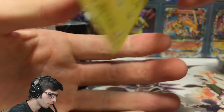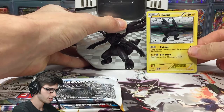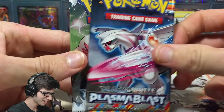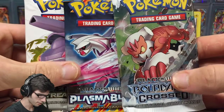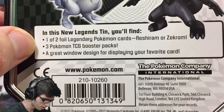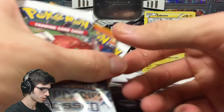Let's crack into this tin and see what pack range this one has — hopefully the same as last time. We have Legendary Treasures, Plasma Blast, and Boundaries Crossed. So yeah, three packs. I don't know if it came with a fourth last time — pretty sure it did. The tin says one of two legendary cards, three packs, and a great window design for your favorite card as a feature on the front.